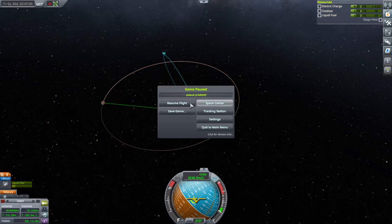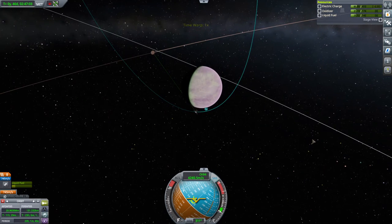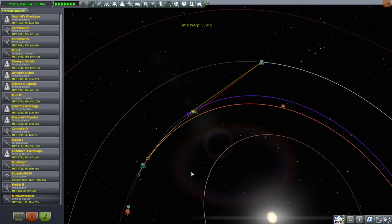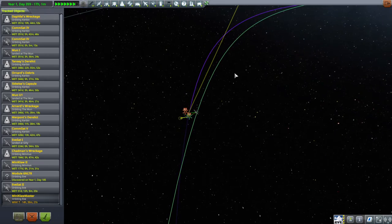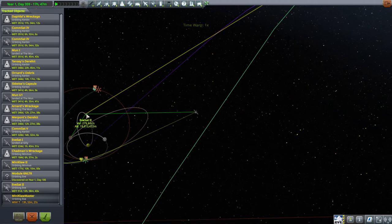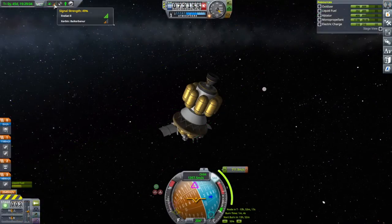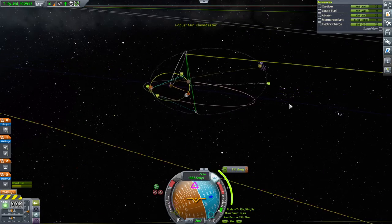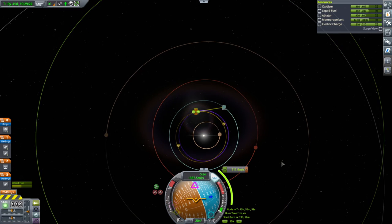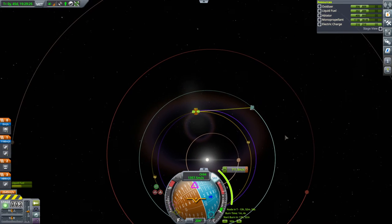We just lost communication because EVE itself is blocking our way now. Back to the tracking station. It does not have a direct line back to Kerbin. We could have put lighter antennae and just relied on EVE-SAT-2. But EVE-SAT-2 itself — we have a line through EVE-SAT-2 to Kerbin. Even so, EVE-SAT-2 only has 49% signal strength. This doesn't look a whole lot more distant than when it was at 66%, frankly.